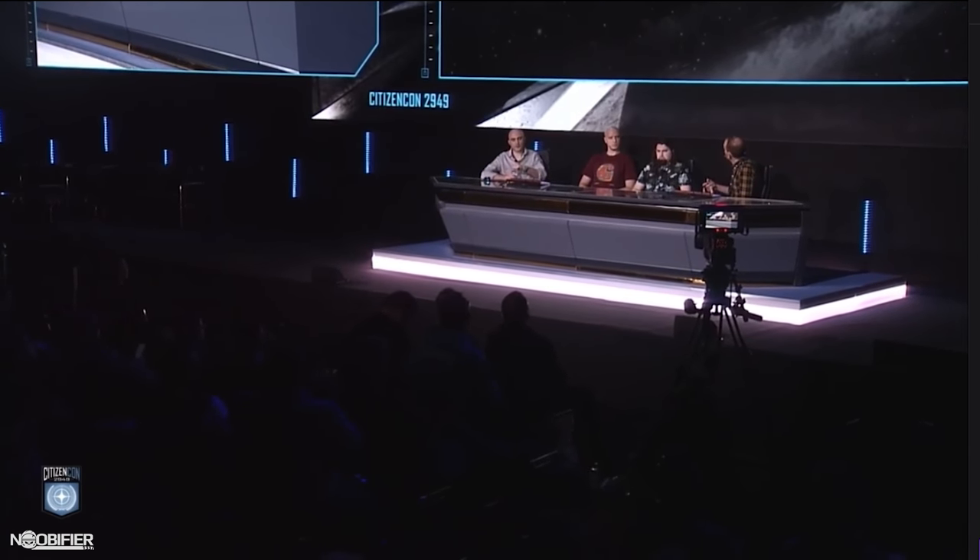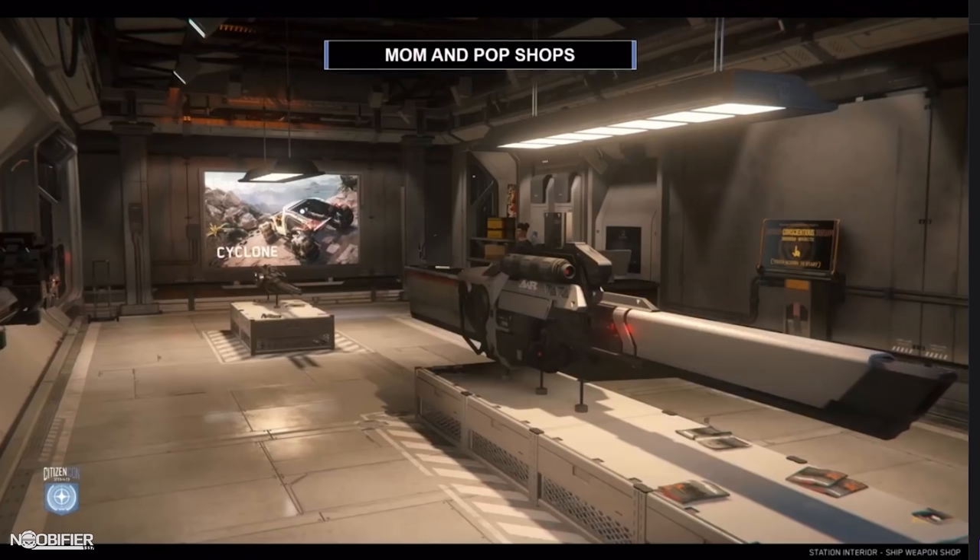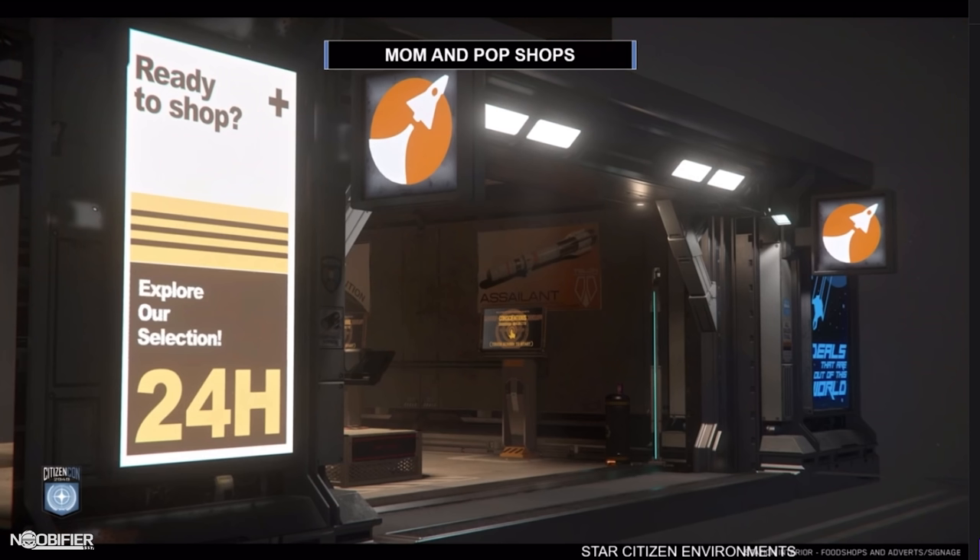The open-fronted shops provide what we call curb appeal — opening up the fronts entices people in, something you see in real-life shopping centers and malls. It softens the transition between inside and outside. Next, the mom-and-pop shops: a new type of shop we haven't seen in stations before. We've made these independently owned rather than tied to a specific brand or corporation — hence the mom-and-pop. As they are brandless, we've established a new set of advertising and iconography with the UI team that we can use universally across any utilitarian shops we want to create in the future.